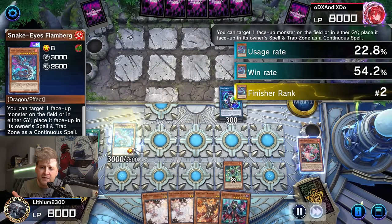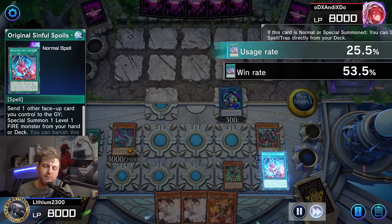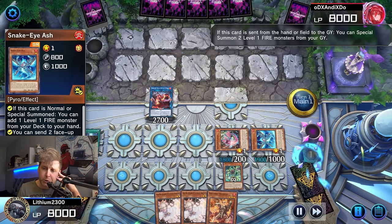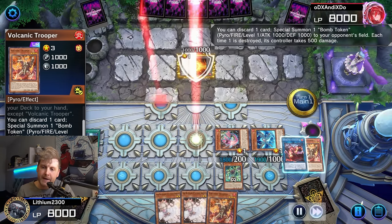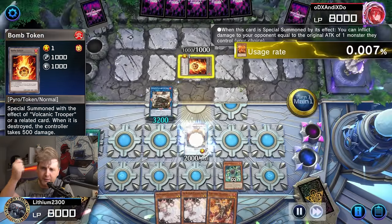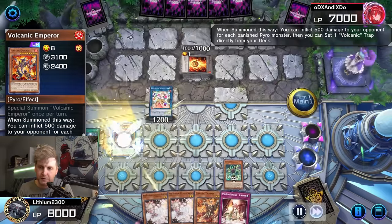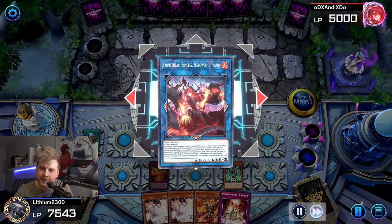Triple Bonfire, triple Wanted, Diable Star at two or three, triple Ash, and Troopers as extenders — it's mind-blowingly consistent. Your opponent needs multiple hand traps to stop this. Even with Nibiru you're somewhat secure thanks to your field spell. The Volcanic engine isn't only for the FTK — it packs multiple pluses too, since the new continuous Volcanic spell that pops and mills is also searchable off Volcanic Trooper.